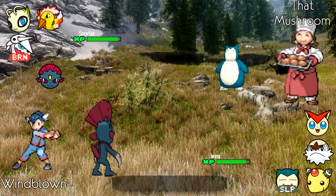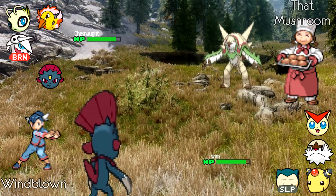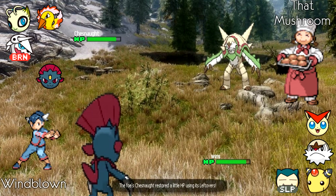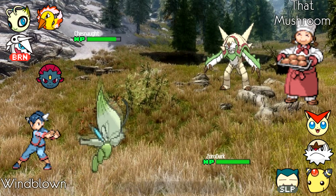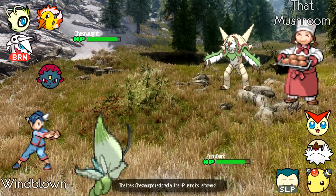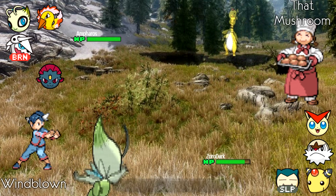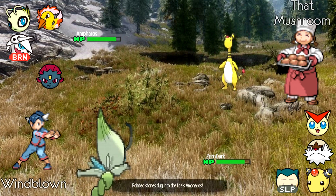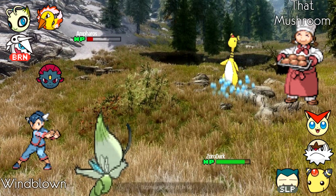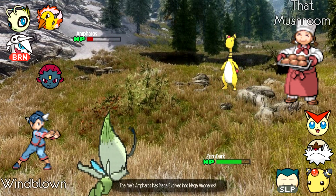Windblown goes into Weavile as ThatMushroom brings in Chesnaught — not a favorable switch for Windblown, as Ice Punch doesn't KO and Chesnaught can KO back. ThatMushroom goes into Celebi, which doesn't reveal Leftovers, so it's probably a Life Orb set. He then goes into Mega Ampharos, which gets hit by Earth Power for a huge 70 percent chunk and unfortunately takes a Special Defense drop.